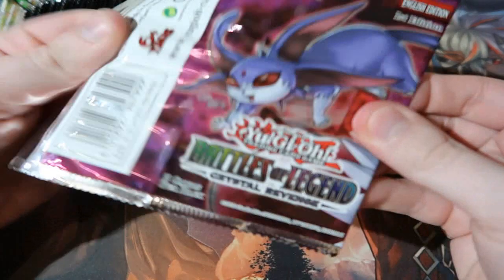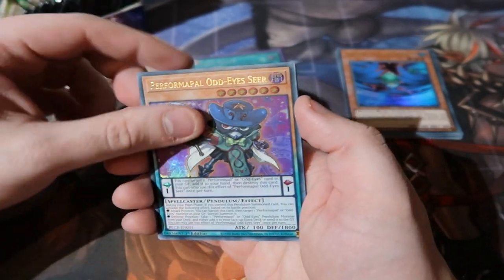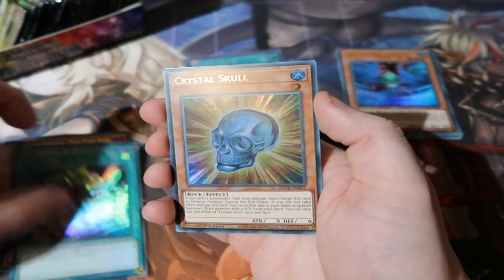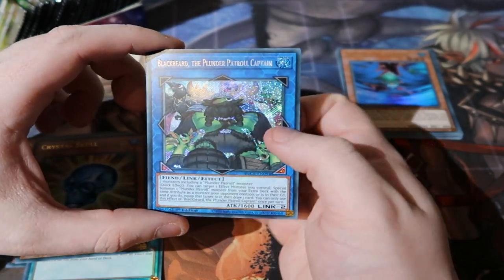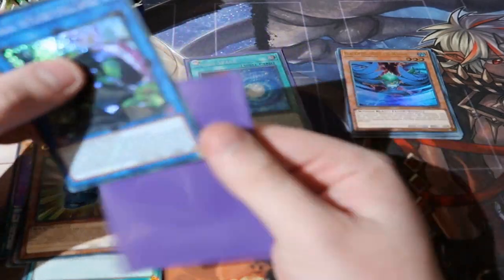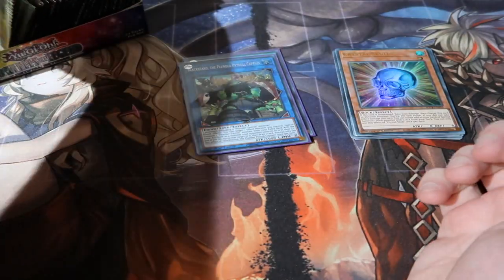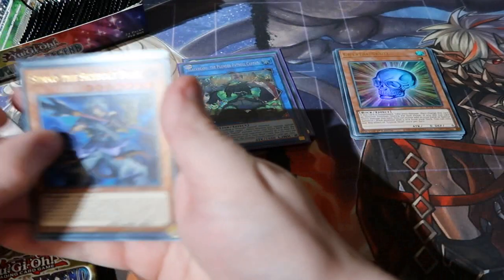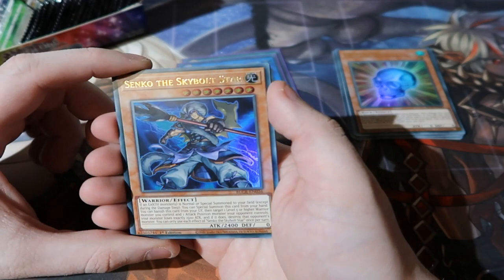Let's have a look — can we get any cool toons? If we can get toons that'd be absolutely amazing. We got ourselves Odd Eyes Seeker, Amethyst Cat, Denshinsai, Crystal Skull — nice. We got ourselves Blackbeard the Plunder Patrol Captain — a good secret rare right there for your Plunders. Plunders are coming back in this timeline. Thanks to Blackbeard finally getting a reprint, a lot of people will want to play Plunder Patrol again.